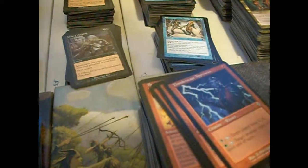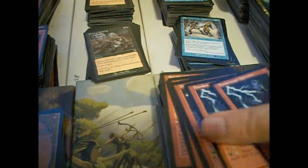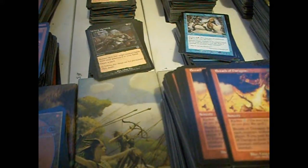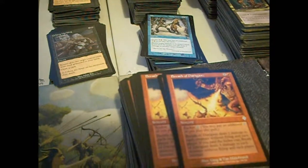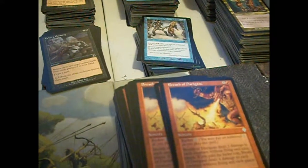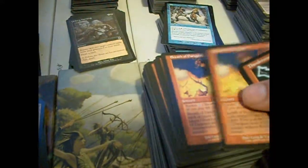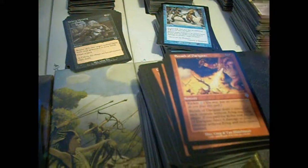Underscape Apprentice — black and tap for one life, green and tap to give a creature +1/+1. That's reasonably solid. Breath of Diary Gods — I mentioned that yesterday while talking about that card whose name escapes me, Canopy something. You would not believe how many green cards have the word Canopy in the name. But whatever — Breath of Diary Gods, not bad, reasonably solid.